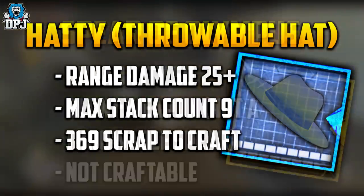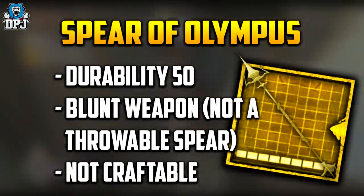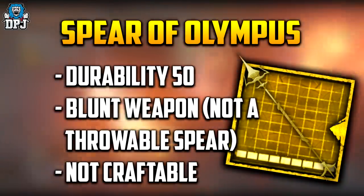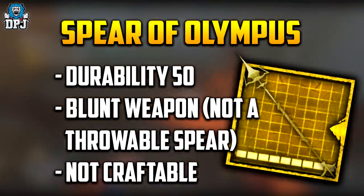Next up we have the Spear of Olympus — how amazing does that sound? You'd expect it to be a weapon you throw, but actually there's no sign of that within the files. It's seemingly a blunt weapon which isn't craftable, but it's one I definitely look forward to just by its name alone. It sounds so cool.